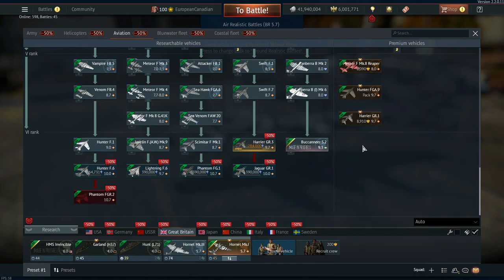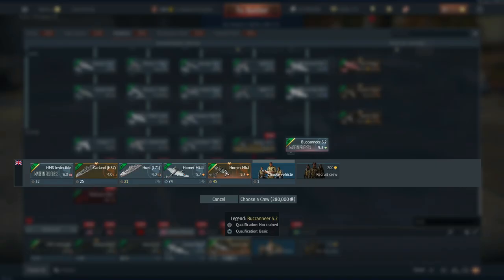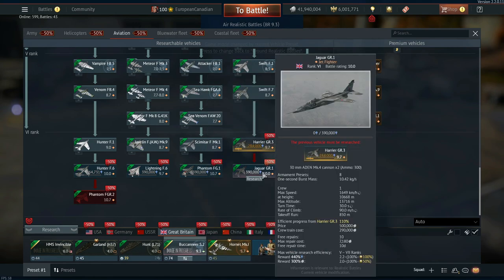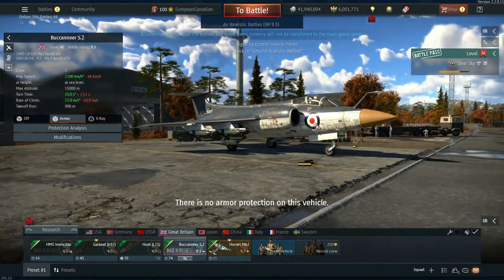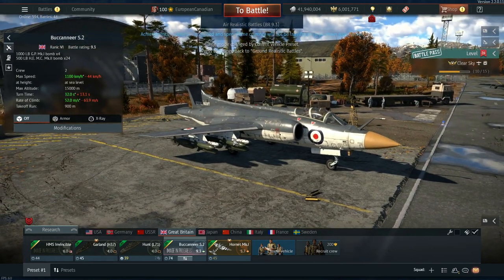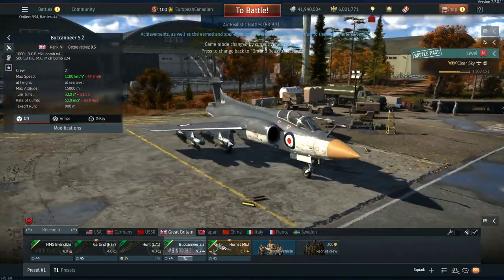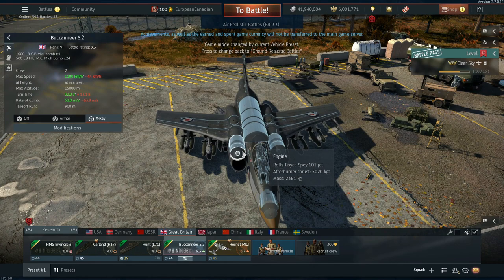The other British aircraft is the Buccaneer S2. You'll find the Hornet Mark I at Rank 4, useful for researching ranks 1 through 5. The Buccaneer is coming in at Rank 6, battle rating 9.3, after the Canberras — making it the highest-tier tech tree bomber we have in-game, even though it has the attacker symbol. It has two Rolls-Royce Spey 101 engines at 5,020 kgf each and has a pilot and co-pilot.